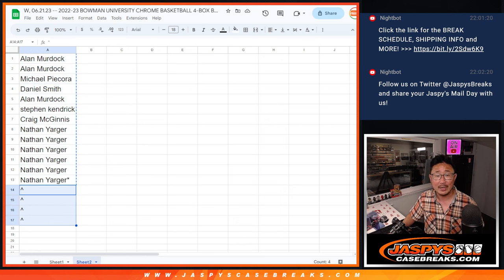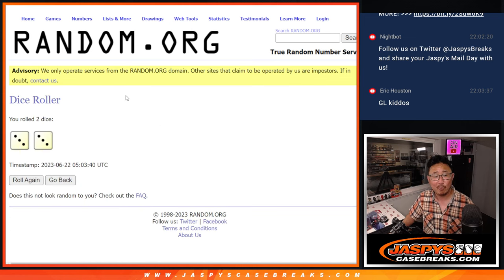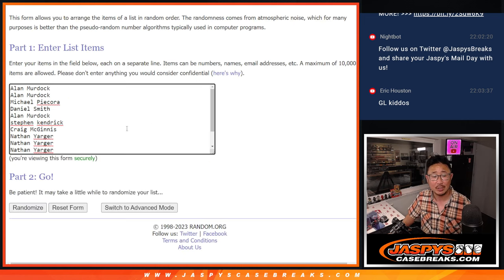We're also giving away four extra spots, so we'll leave 13 spots outright. We're going to randomize your names first — top four after six will get extra spots.